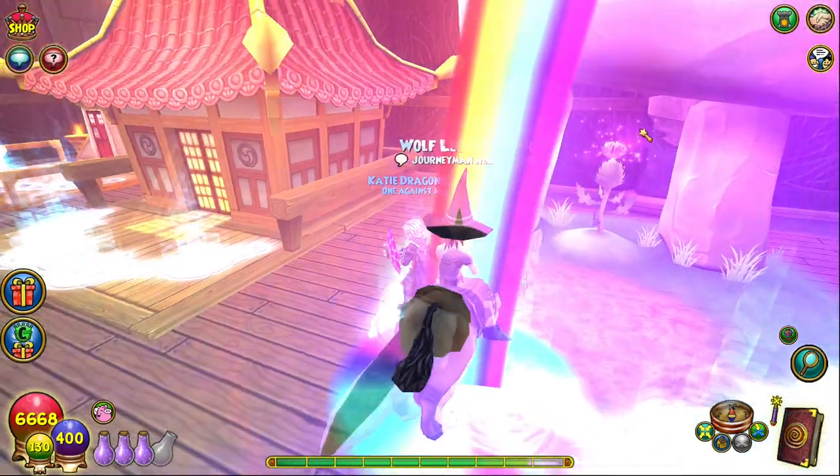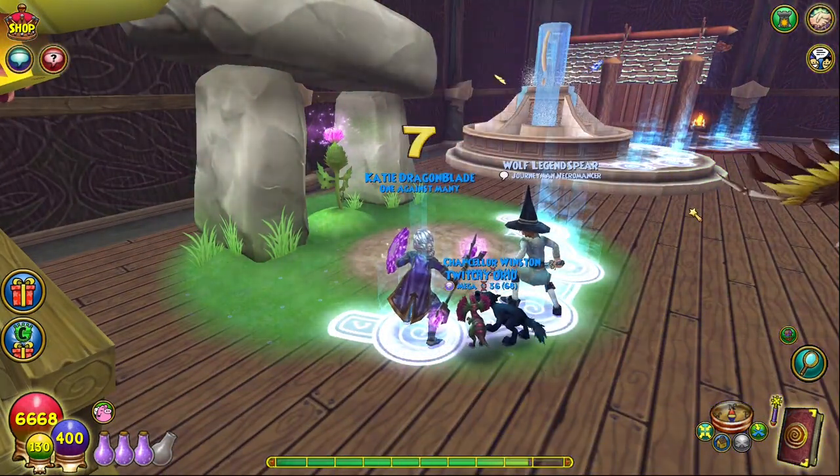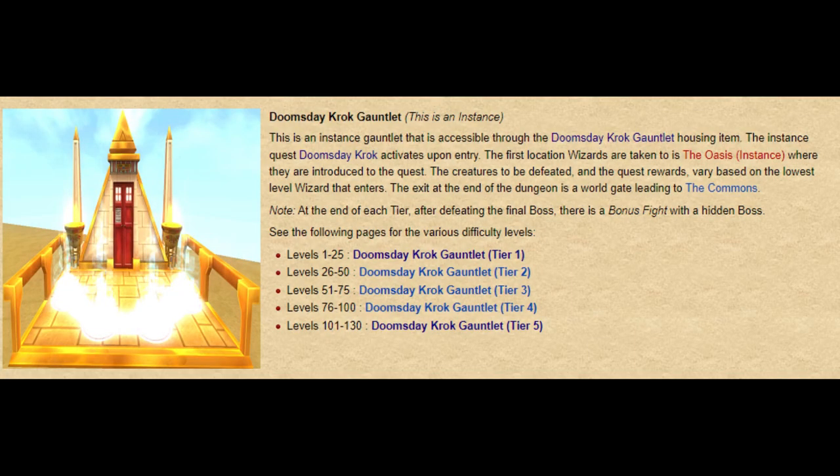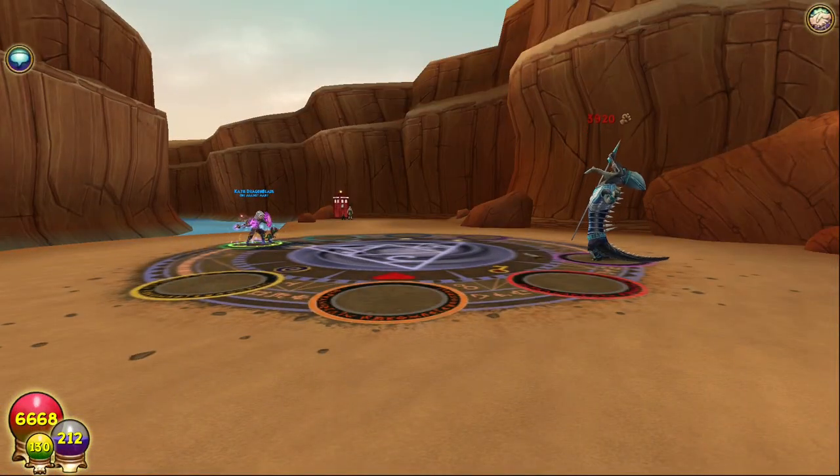For even faster farming, I recommend bringing a lower level friend or throwaway account between levels 1 through 25 so you can enter at the lowest gauntlet tier difficulty and just one-shot everything since the reagents drop from every tier. Rinse and repeat until you get the drops you need.